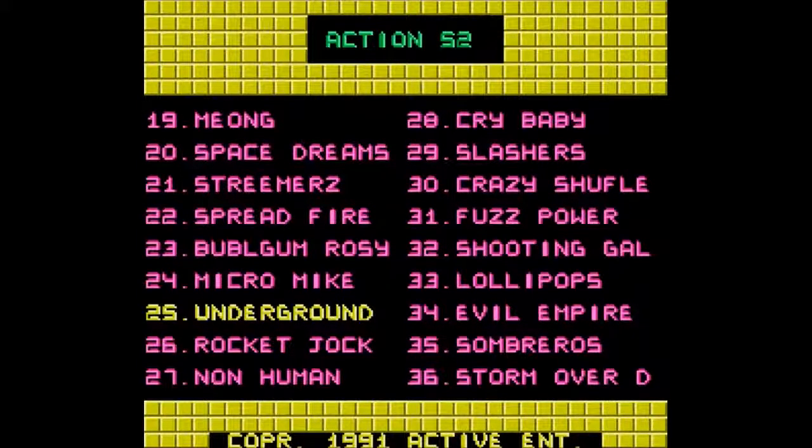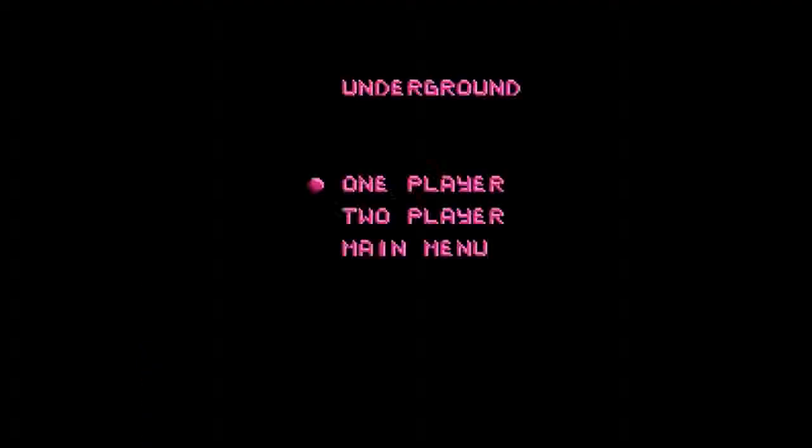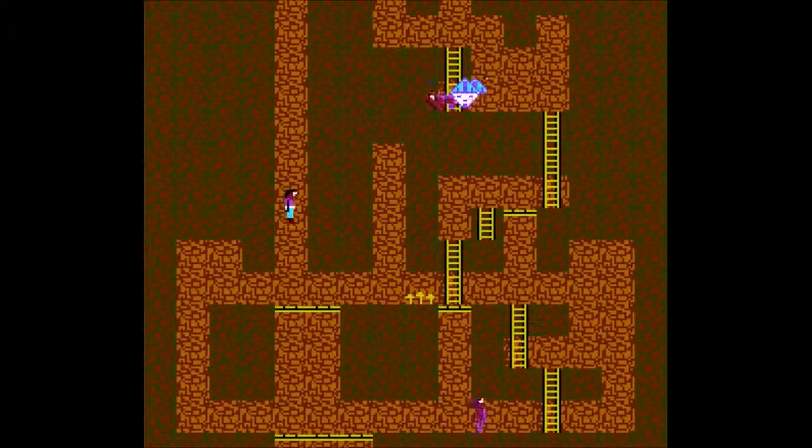Hello and welcome back to Action 52. We're at number 25 on the NES cartridge, and this is Underground. I can't touch those mushrooms over there because you'll instantly die. It's just like Lights Out but the lights aren't going out. I guess I've got to destroy all the enemies, and all the enemies you see are just going right there.